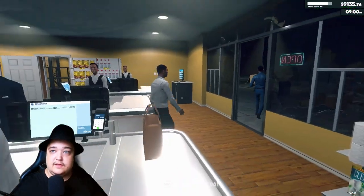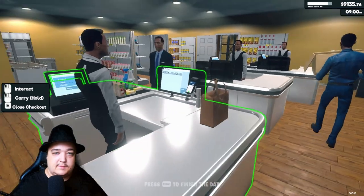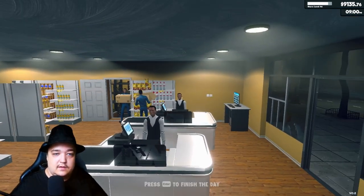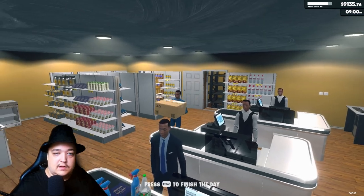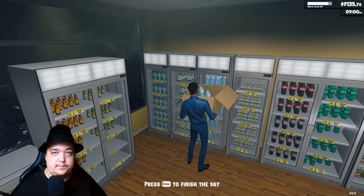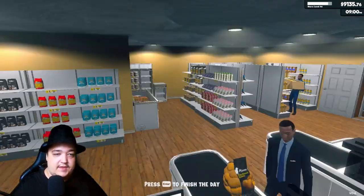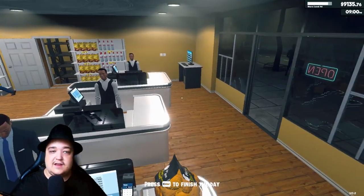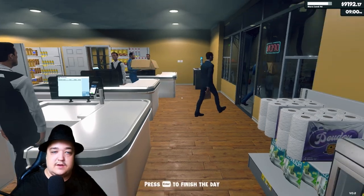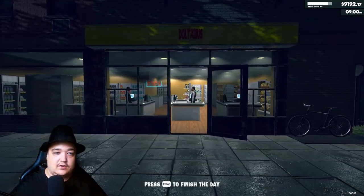One customer left — $9,100. This is gonna be a good amount of money. Those two employees are standing there while my other employees restock everything. That's so nice — $9,192. Let's go out here and see the star.